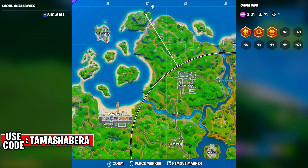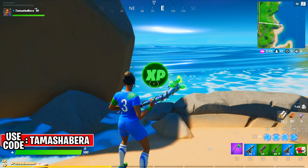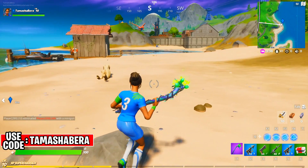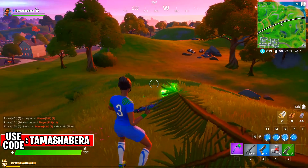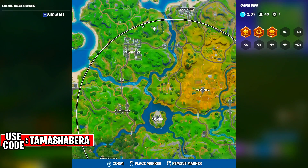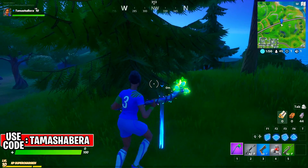This is going to be the next coin location right over here. Once you're done, go to the next spot. There are green, blue, pink, purple, and gold coins — and I have a full tutorial for the gold coin as well. Now for the blue coin, keep in mind it might not spawn exactly here; it might spawn in the same vicinity, so look around this area and you will be able to find it.